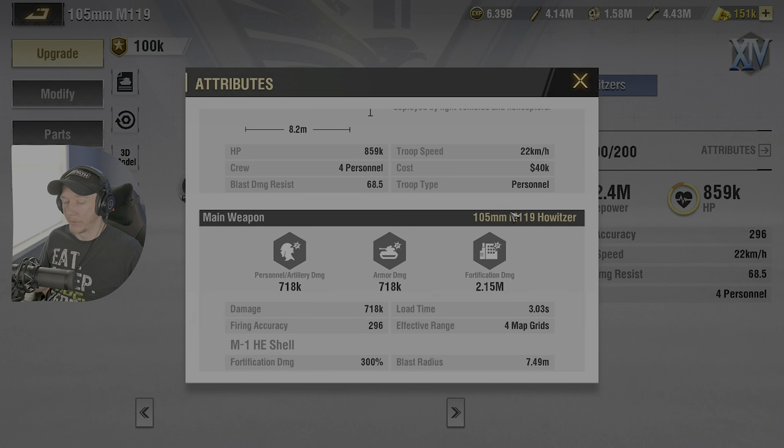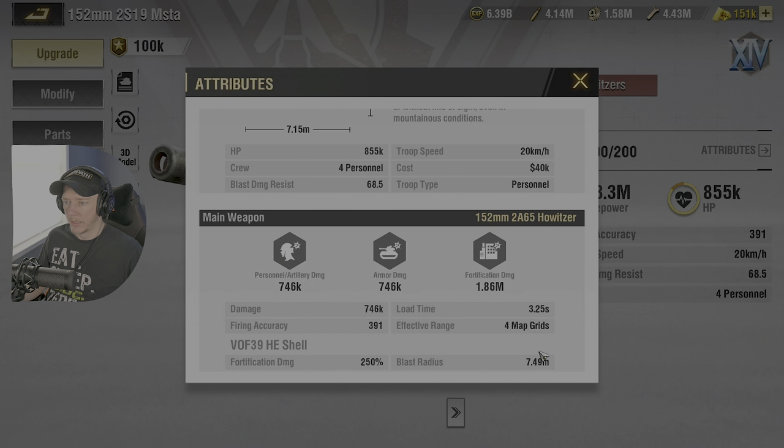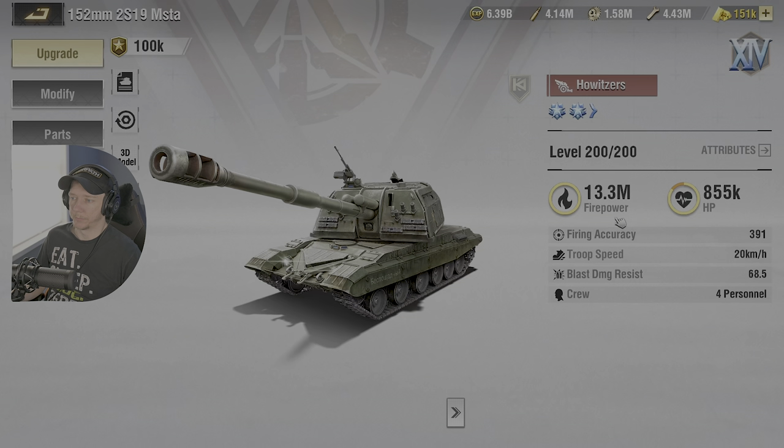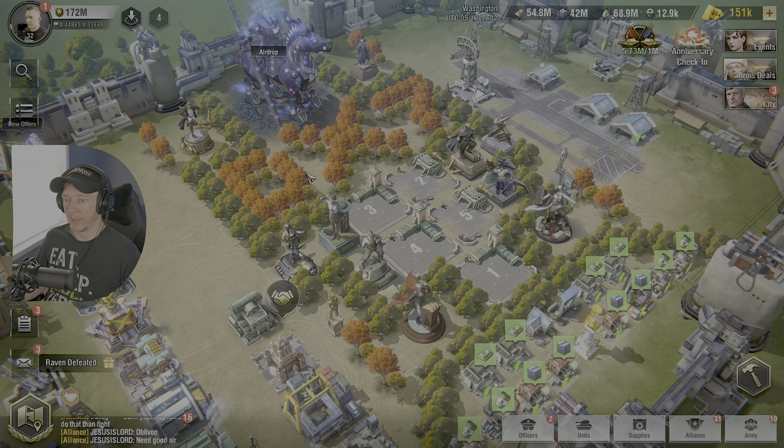Load time is 3.25 on the Martyr and 3.3 on Liberty — so Liberty has a couple advantages: 50% additional fortification damage, and a load time almost a quarter of a second faster than Martyr. You'll see how noticeable that is in the clip. Blast radius is the same at 7.49 for both. So the question is: how much do these subtle differences actually matter on the field?